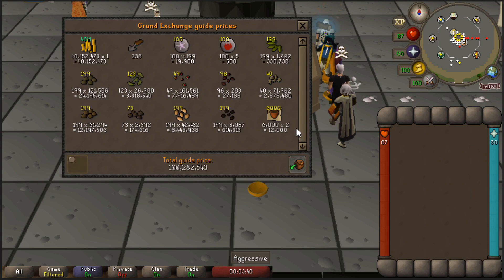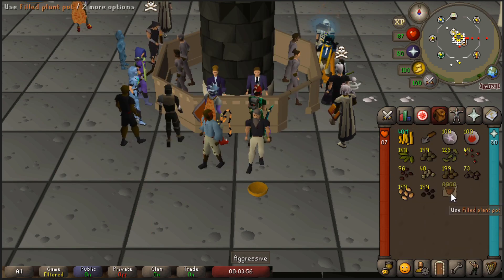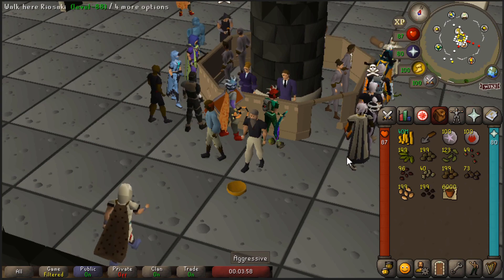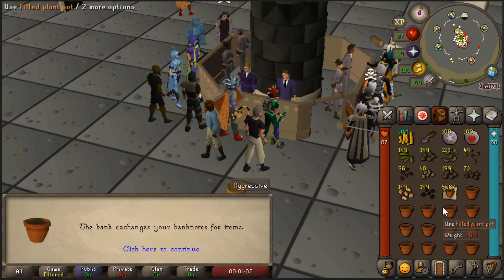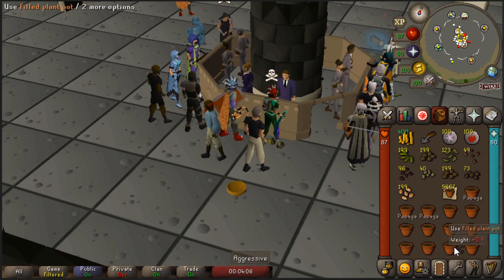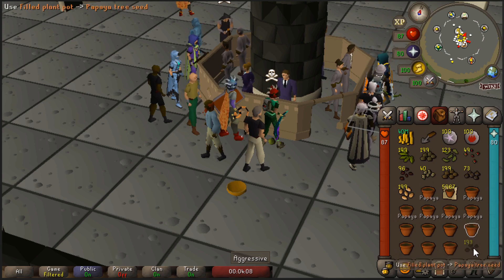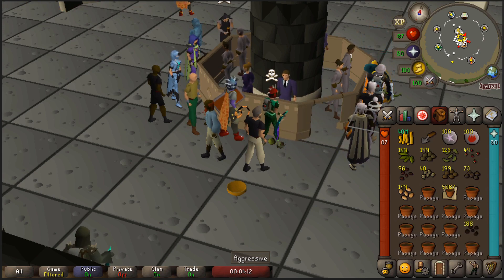15 minutes later, I managed to buy 10 different kinds of seeds for around 60mil in total. I am going to fill all of the pots with the seeds for now. It is best to put the seeds in the right bottom corner and spam click. I will start a stopwatch and see how long it takes me to fill all of the plant pots.